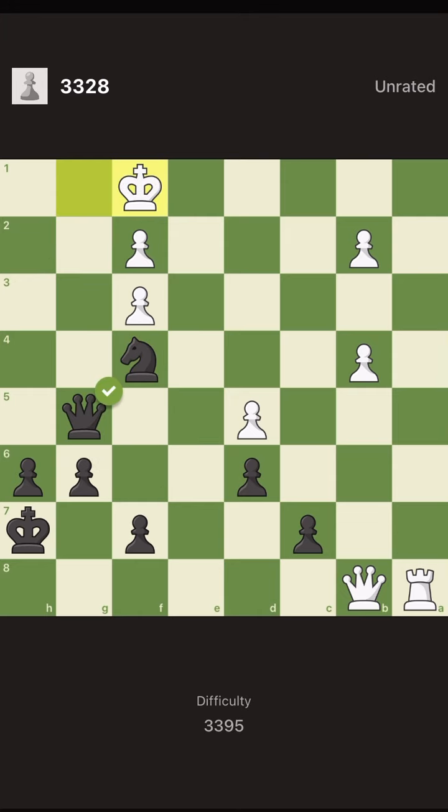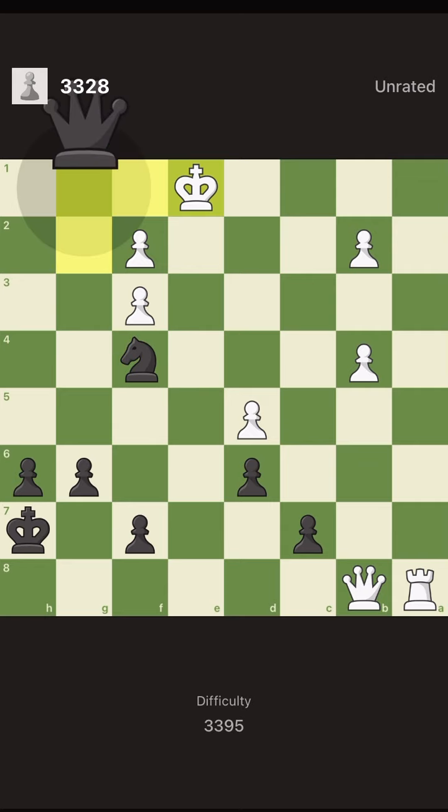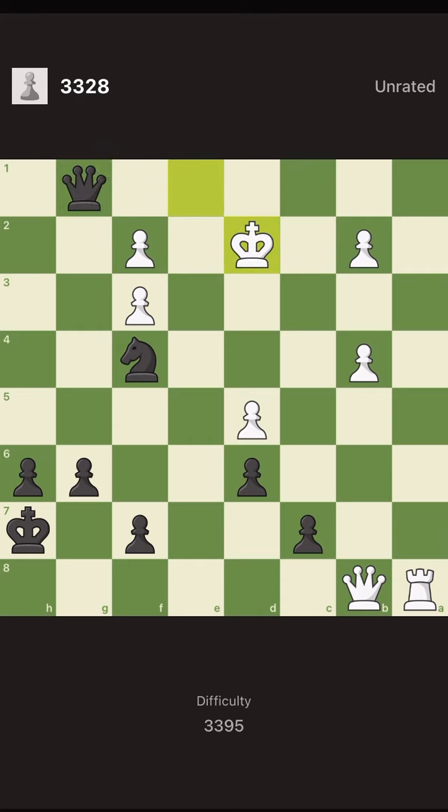So we give a queen check. The formula is continuous checking. We give a check with the knight or with the queen — of course with the knight it attacks our knight, and next move we cannot save the knight, and most importantly our king. Therefore we should give a check with the queen in one of the squares — where do we have continuation?